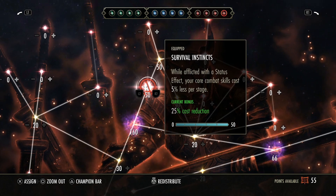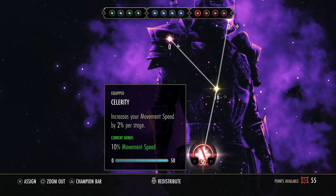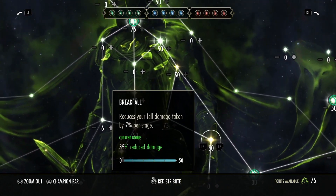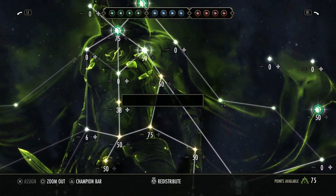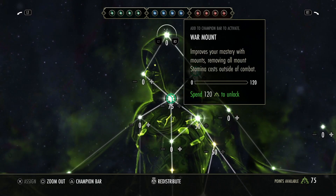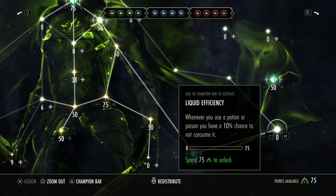For the red tree: Survival Instincts is a no-brainer — one of the best CP slottables in the game. Pain's Refuge for mitigation, Soothed by Suffering for recovery, and Celerity for speed. For the green tree, it's basically irrelevant and has almost no use. I recommend Rationer, Liquid Efficiency, Blessed and Gifted Rider or Worm's Raiment. If you're optimizing for combat, go Rationer, Liquid Efficiency, and Gifted Rider. I personally run Blessed, Master Gatherer, and Plentiful Harvest for gathering, but the green tree doesn't really make a difference.